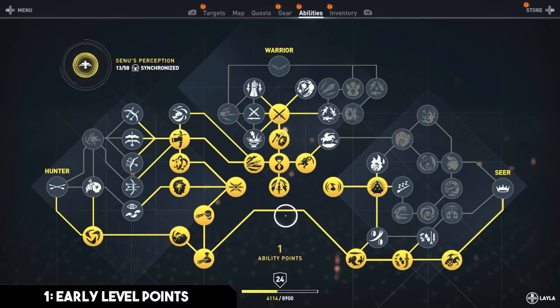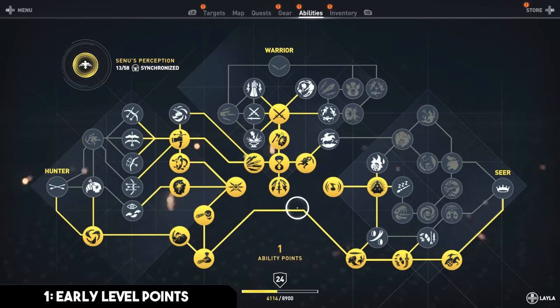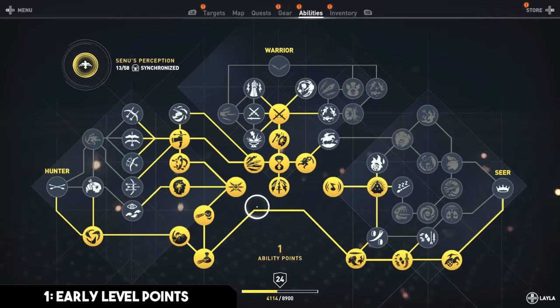The first and possibly most useful tip is how to best use your early ability points. There are three trees you can spec into: the warrior tree, the seer tree, and the hunter tree on the left. I highly recommend spending at least your first three to six ability points directly into the hunter tree, and I'll tell you why.